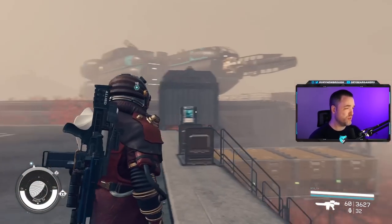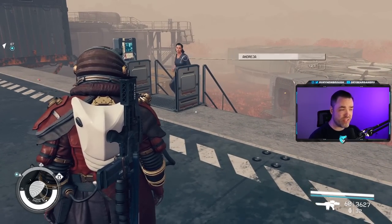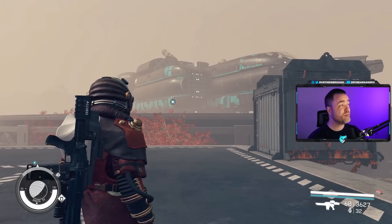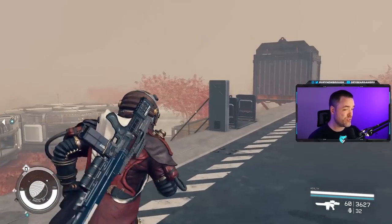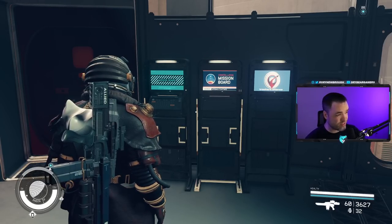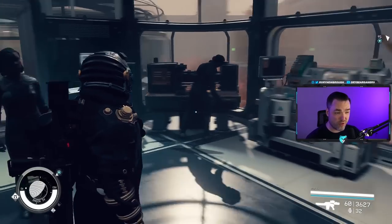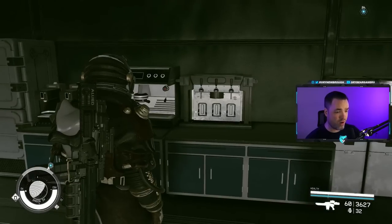Why should you have an outpost? Starfield, for all its glory and splendor, does have many flaws, and outposts do alleviate some of these. Namely: helping you manage storage capacity and store materials without going encumbered or overloading your ship's cargo; transporting resources between outposts and completing supply missions; having all your mission boards and bounty retrieval boards in one location not scanned for contraband; doing all your research, crafting, and development without bouncing between locations; and having a place for companions to hang out if there's no room on your ship.